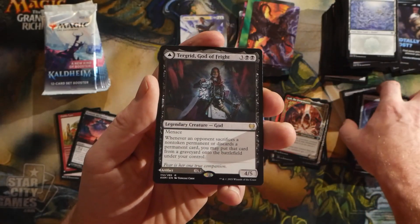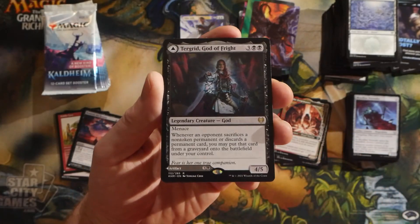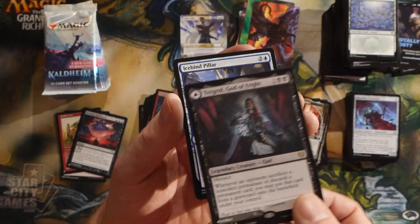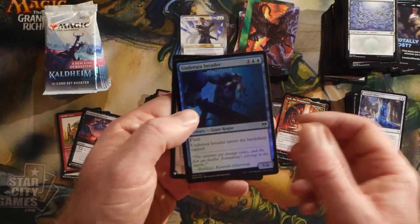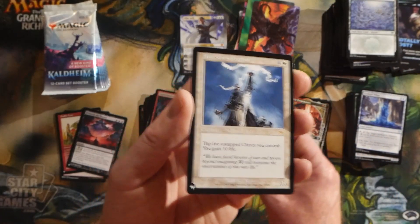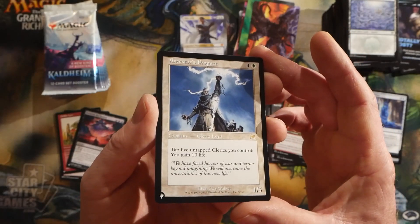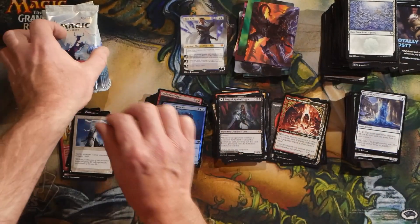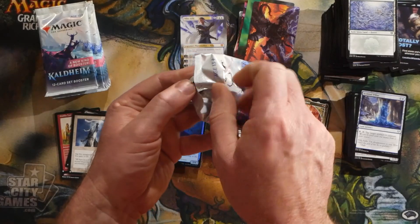Terror Grid, God of Fright — I really do love this card. I'm going to be building a Commander deck around Terror Grid for sure. She has on the other side Terror Grid's Lantern, so like most of the gods it's a modal dual flip with an artifact on the back side. We got a foil Undersea Invader and Ancestor's Prophet from the list — five mana for a one-five, tap five untapped Clerics you control, gain ten life. Could definitely be an include in a Commander Cleric-themed deck.